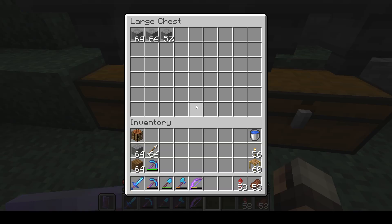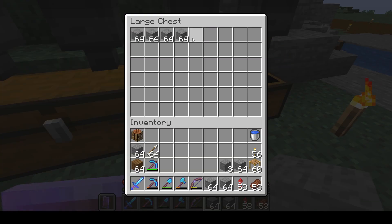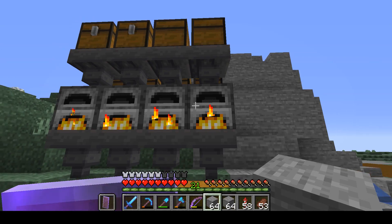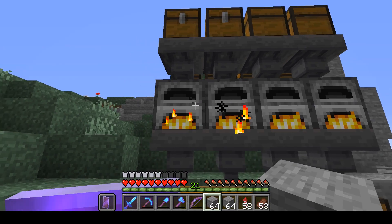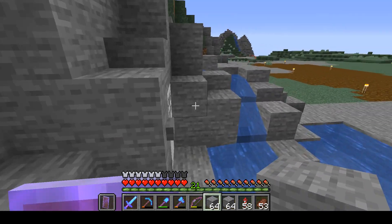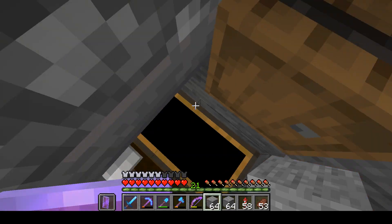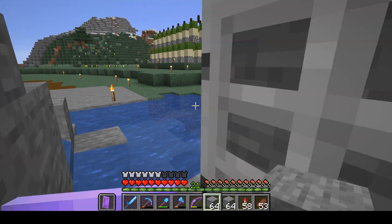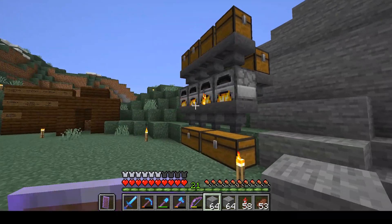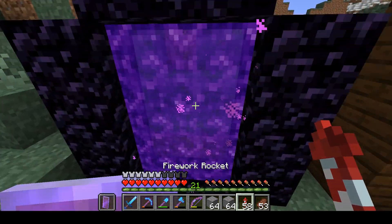Before we can place any blocks, we gotta come back here because I need a lot of stone. I totally forgot that we needed this much stone. I set this thing up to kind of your basic smelting array — it's not the best or the quickest or the most efficient. I've got a ton of cobble in here, awesome. So if we do need more, we can come back and grab some. This thing should run for a bit.